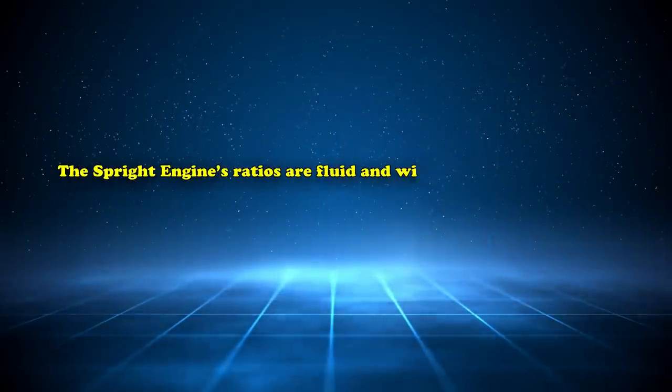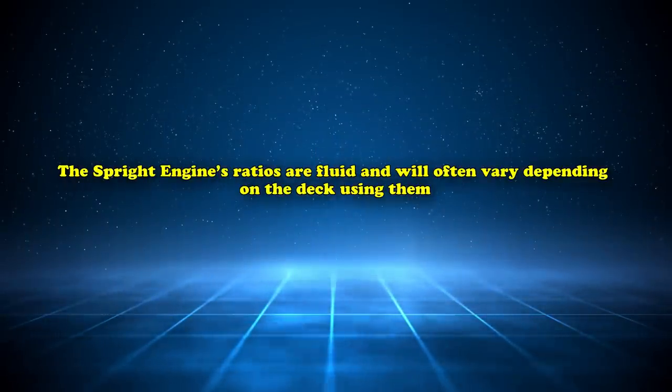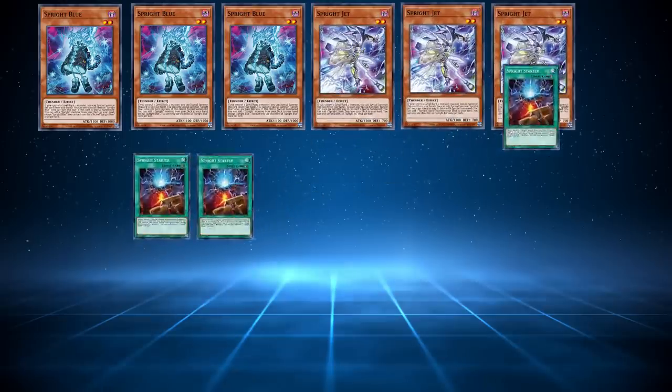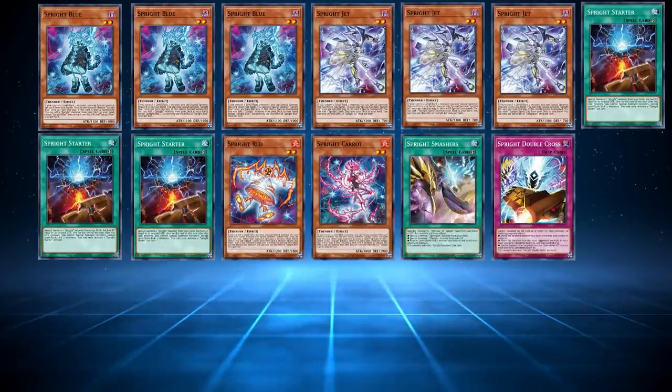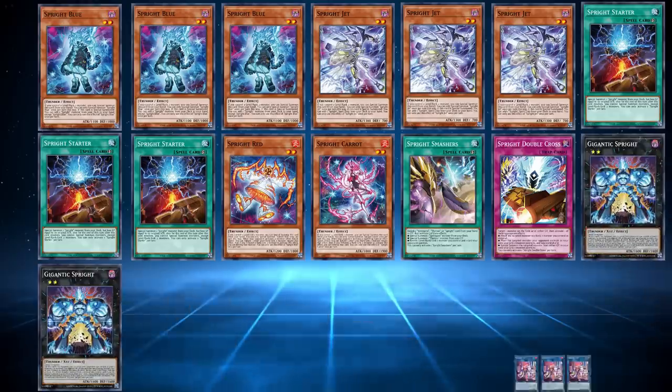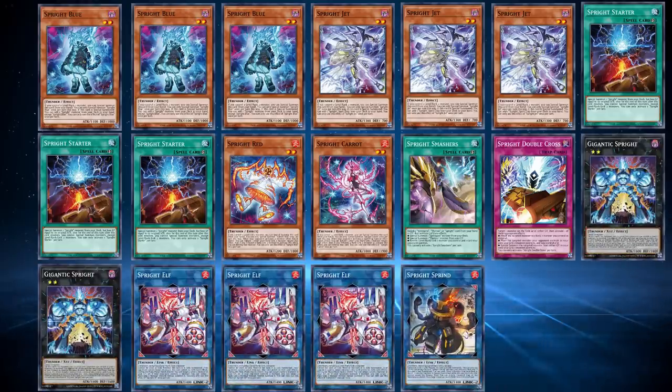The Sprite engine's ratios are fluid and will often vary depending on the deck using them. Some decks run a very expansive Sprite engine consisting of 3 Blue, 3 Jet, and 3 Starter for consistency, as well as 1 Red, 1 Carrot, and 1 Smashers and/or Double Cross to strengthen end boards, alongside multiple Gigantic, Elf, and/or Sprints in their Extra Deck.